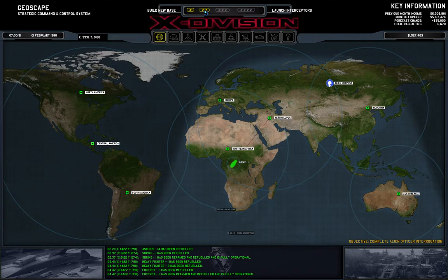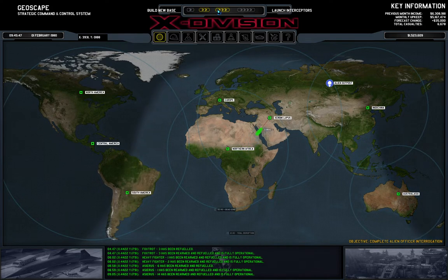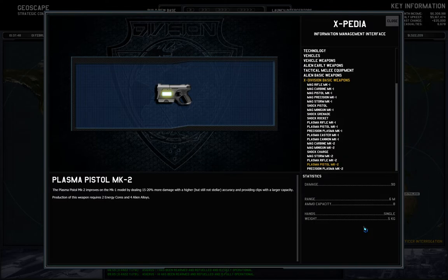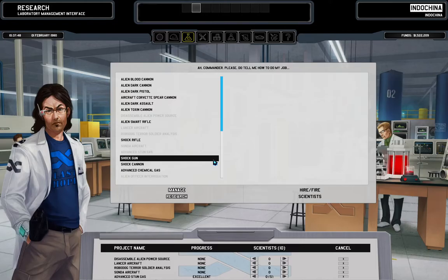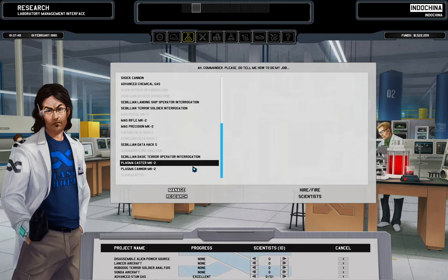I'm waiting for alien reactors to drop — I've already looked into it and it should be soon. There's a plasma pistol — nice. 15 to 20% more damage, damage of 90, and precision plasma. I think it has higher precision; this is actually something we might consider producing. Alien reactors are already at excellent progress. Let's start with the Sonda. We also have the civilian data hack, which will bring us more ballistic stuff. With some data hack, plasma mark three might drop.